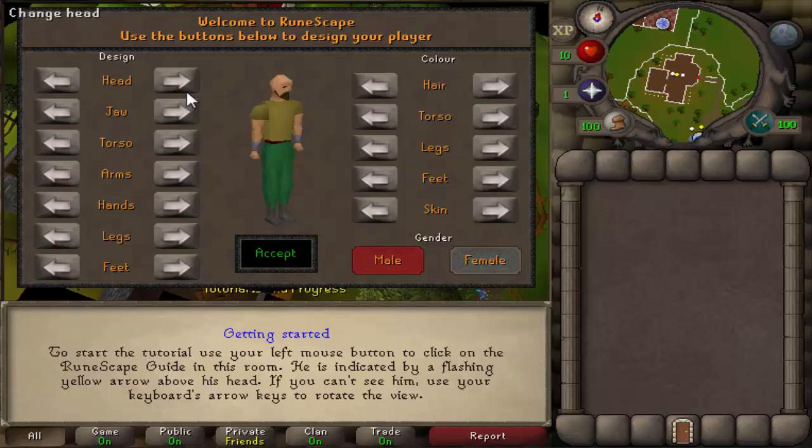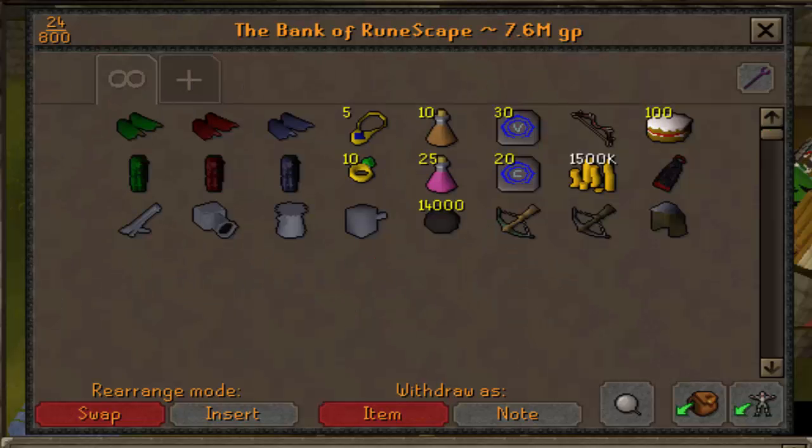So today I'm gonna show you how to make one of these accounts. You gotta start off by making your character look like any total douche. Now let's skip to the good parts. To put together this account, you're gonna need about 7.7 mil.